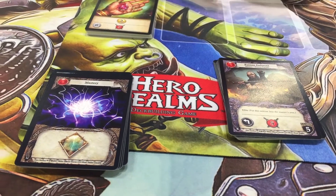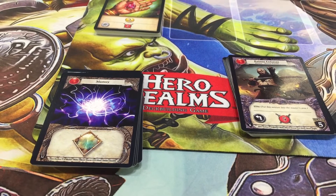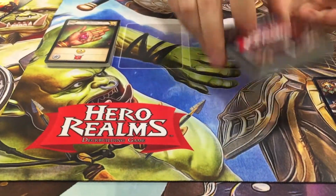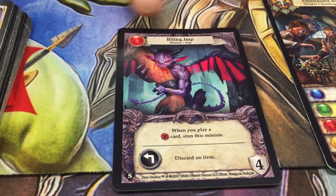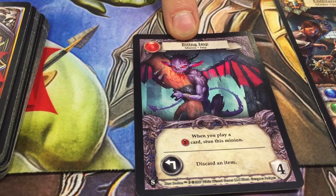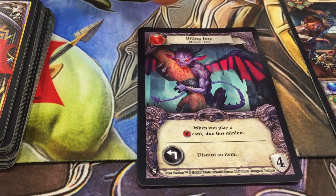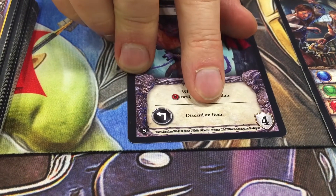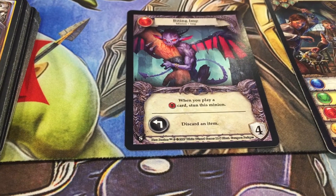Each turn, before a player goes, the master gets to go during that player's turn. So if it's my turn, I take the master deck — all those cards shuffled up — and flip over the top card. In this case it's a minion, basically a monster jumping out and attacking me personally. This minion would go in front of me and before I go it would get to act. This minion, when it acts, makes me discard an item card — so maybe I'd discard a gold or a fire gem.